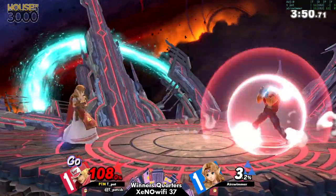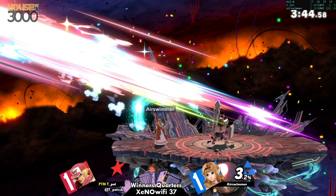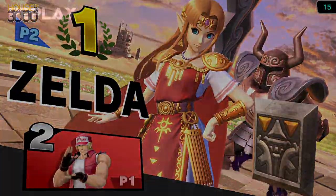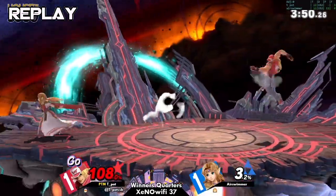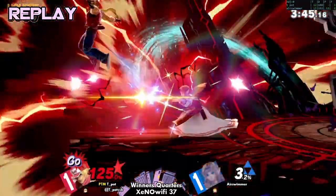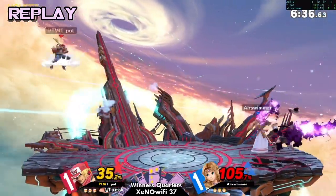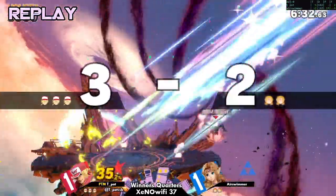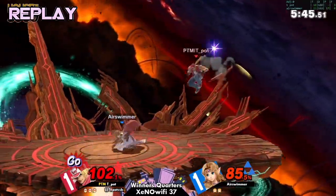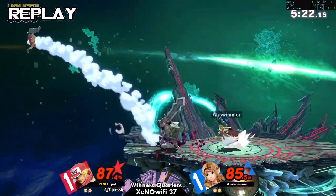Finally going for some of these punishes off of teapot's panic ledge options. Nice catch with the f-smash! Good stuff by air swimmer toward the end of that game — you saw air swimmer finally going for hard callouts outside of ledge. For most of the set, teapot was kind of just getting out of the corner for free, but in those last two stocks you saw air swimmer actually punish the ledge options fairly hard. Good stuff, air swimmer. That was the top eight qualifier!